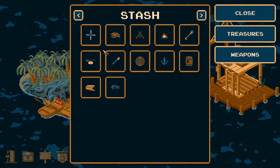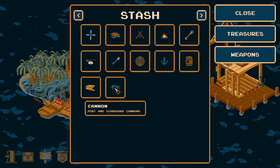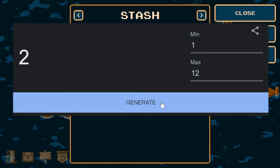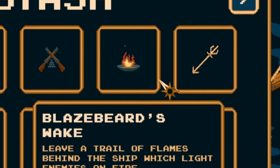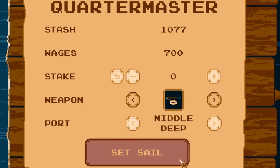Every time we generate a number, it'll go from the lowest on the left to the highest on the right. So let's see what weapon we're starting with. We rolled a six. All right, it looks like the harpoon it is.